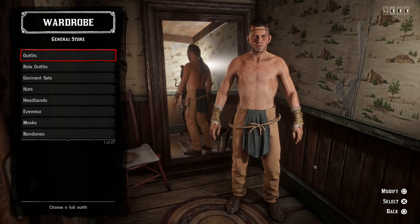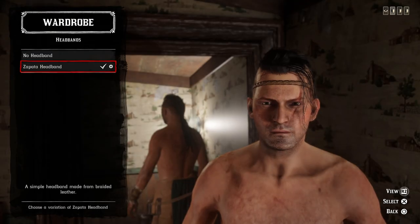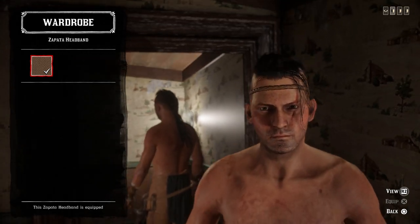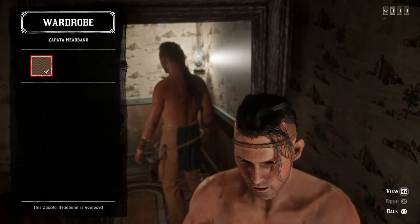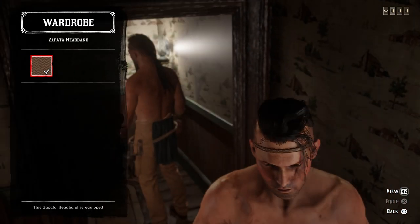For the outfit, as you saw in the thumbnail, we're going for a very native-themed look. I went back and forth on what I wanted, but people have been asking for native outfits and I have a couple I really like, so this is the one I chose. Starting off, we have the Zapata headband, which can be purchased for gold bars from Madame Nazar — it's the only headband in the game. For hair, I went with black hair with a shaved sides and long braided ponytail on the back, with just stubble for facial hair.